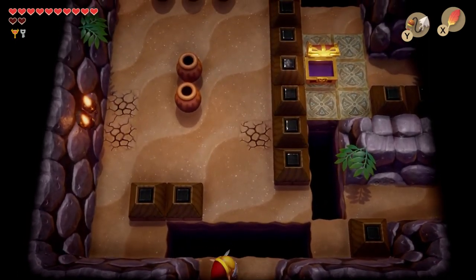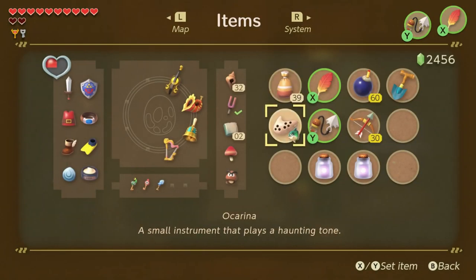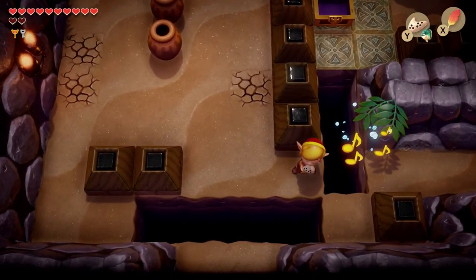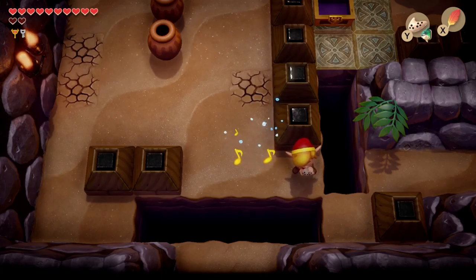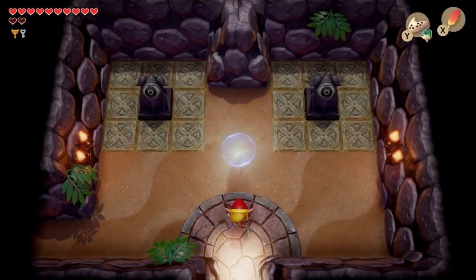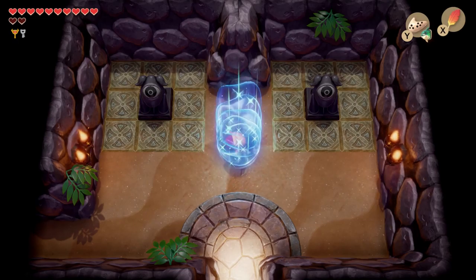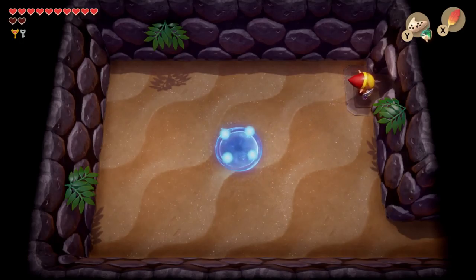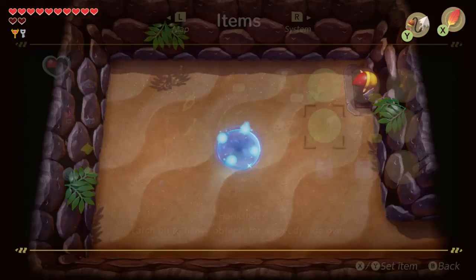What we want to do now is come back and use Manbo's Mambo to warp to the entrance. Then take the warp panel, which should take us close to the boss. I caught my hookshot again — oh good, nice.